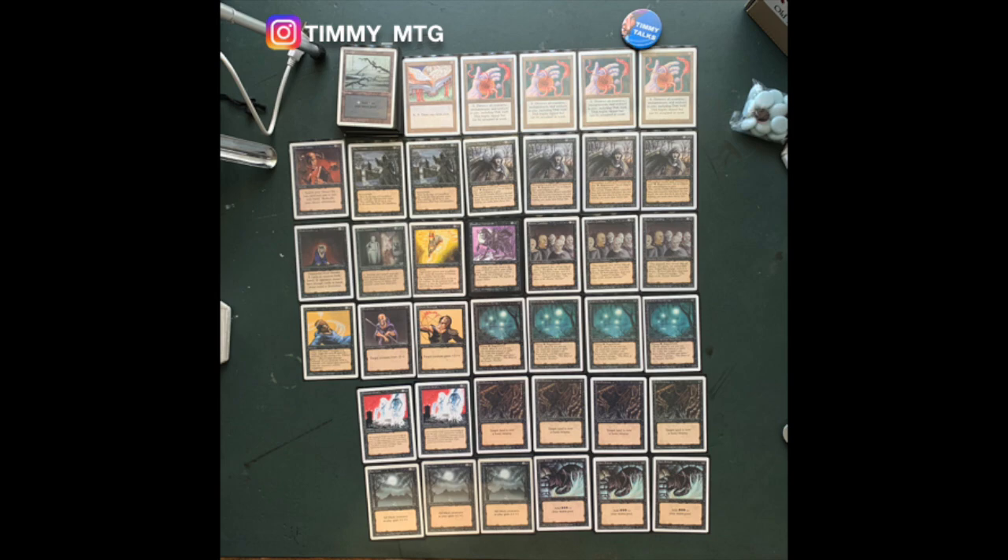The other strategy is Swamp Walk. I've got four Evil Presence — Evil Presence turns any land into a basic swamp. So I play Evil Presence, give him a swamp, then my creatures have Swamp Walk and I'm going to walk all over him, literally. My creatures are now unblockable and I'm going to win the game.